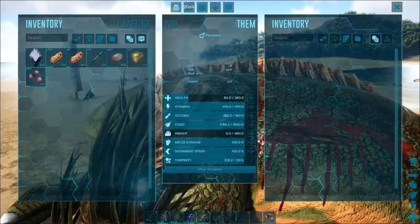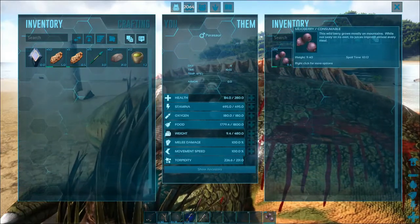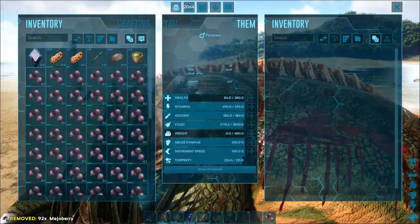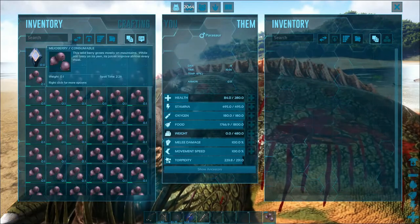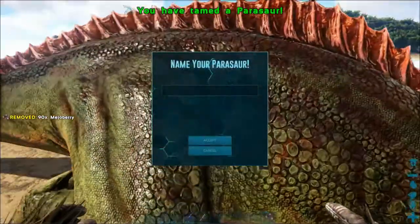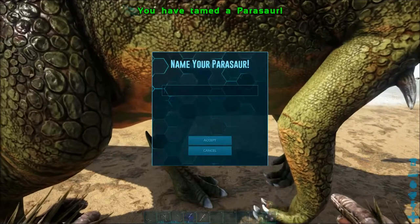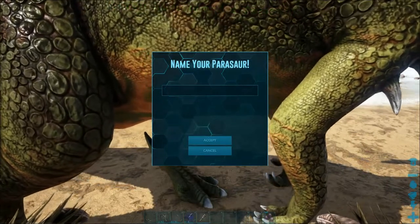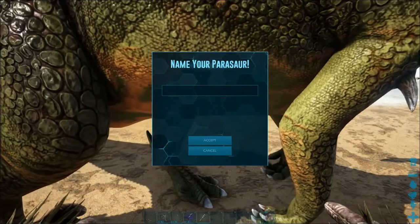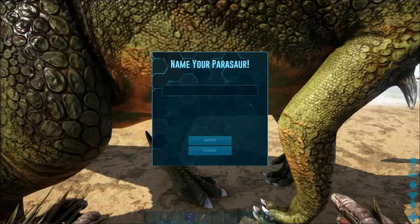Then all you do is put in all the mejoberries. I'll see you guys in a minute. After putting in the mejoberries, this was really fast — I guess it only needed 2 mejoberries. This Parasaurolophus is a male.